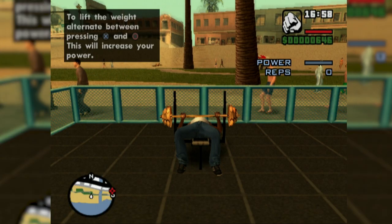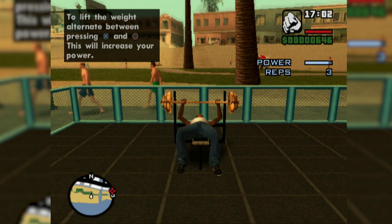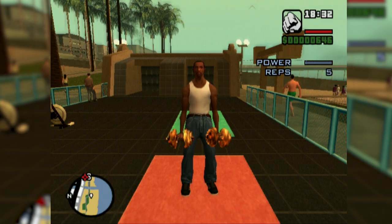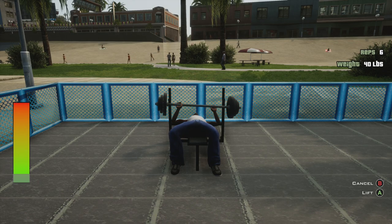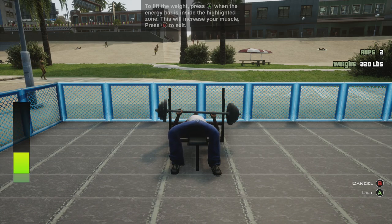Prior to the mobile ports, in the gyms you'd need to alternate between two face buttons in order to increase your power and continue gaining reps when weightlifting. The more muscles you have, the easier it'll become to fulfill a harder workout. But now the entire process has been simplified, reducing this minigame to a single button input, which somehow has introduced a bug allowing CJ to, without any effort, lift the heaviest weights despite having no muscle.